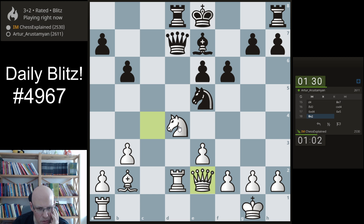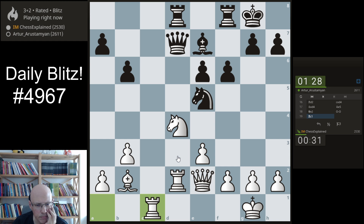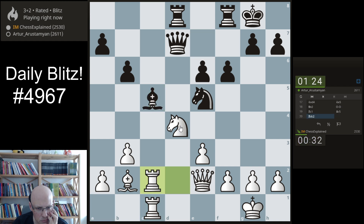Can I go f4? F4, knight c6 — yeah. F4, knight c6, I can take on c6 then, but it doesn't give you an advantage. Interesting — you might have bishop b4. I think this is interesting, making knight c6 more difficult. I'm not sure if this is best, but I have spent quite a bit of time by now.